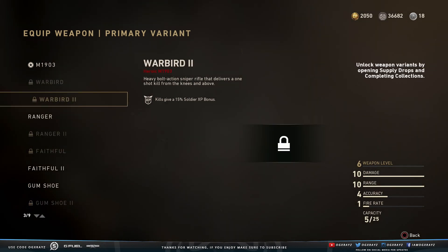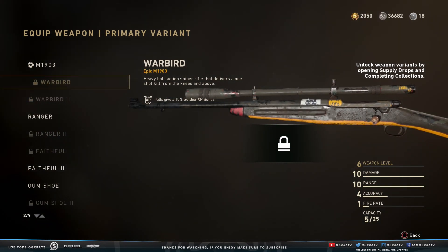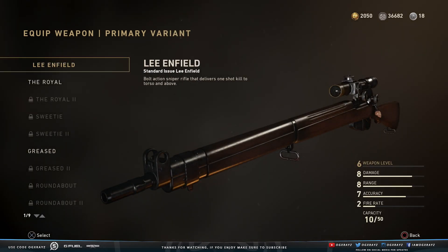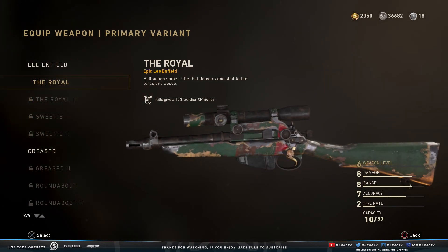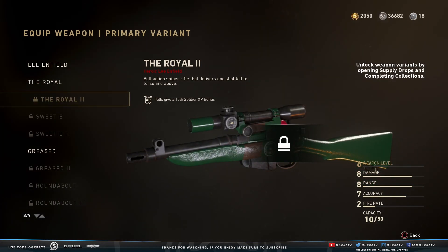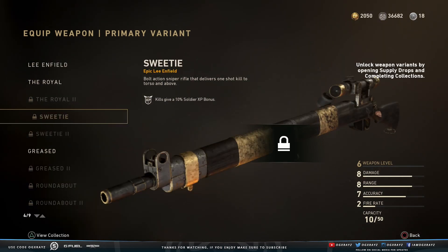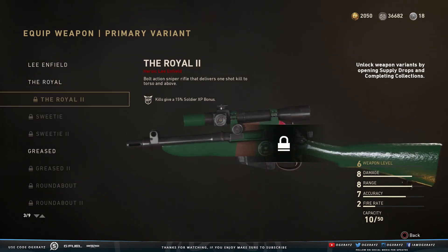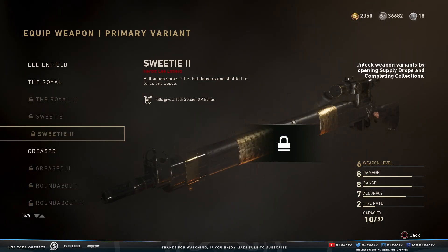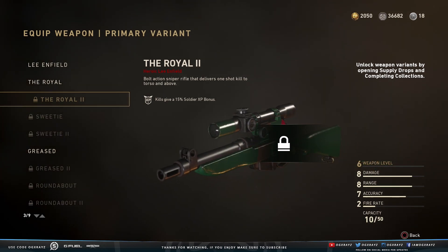They also added the Warbird — the beat up version of the regular Warbird. And finally, for the Lee Enfield, they added the Royal 2. We had the Royal 1 and now they've added the cleaned up version. I have the Royal so I'm excited to get this newer looking one. They added a lot of variants — both cleaned up and beat up versions. That's the final one they added today, guys.